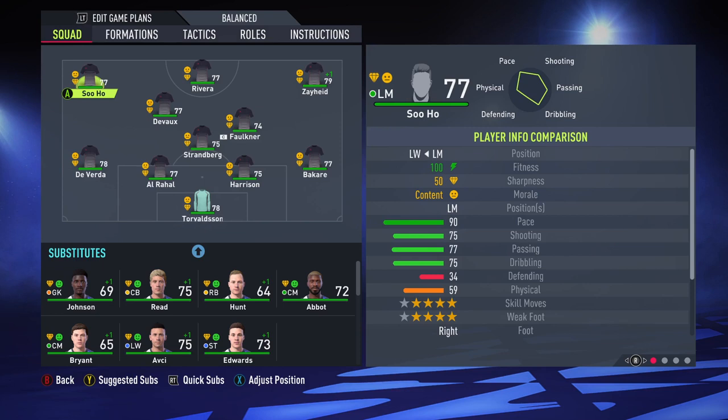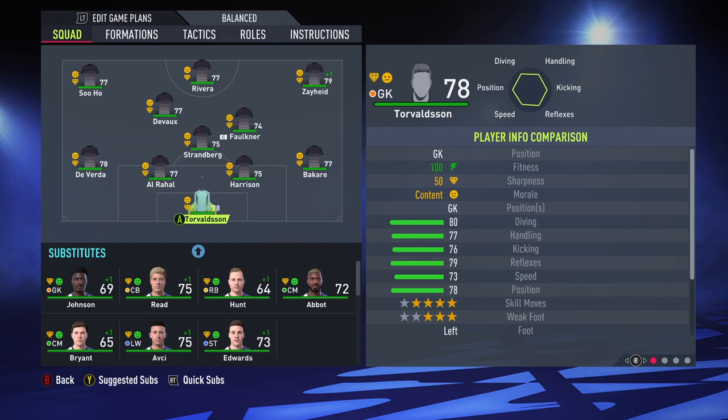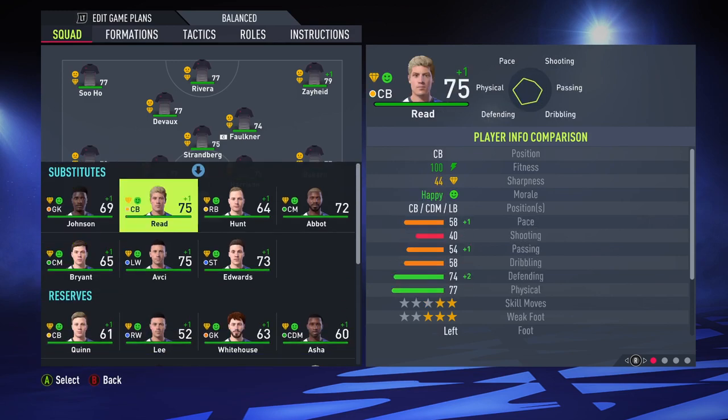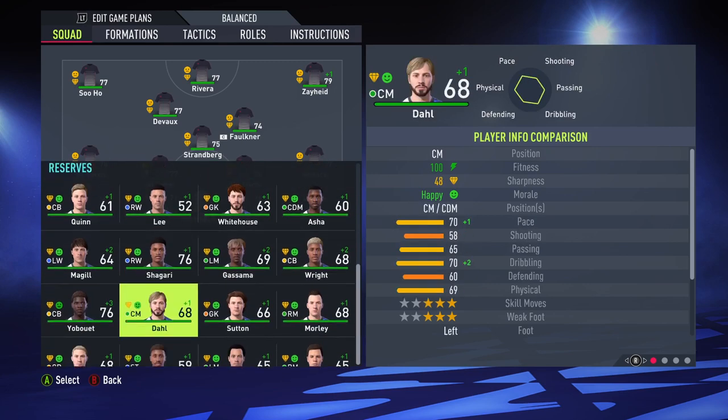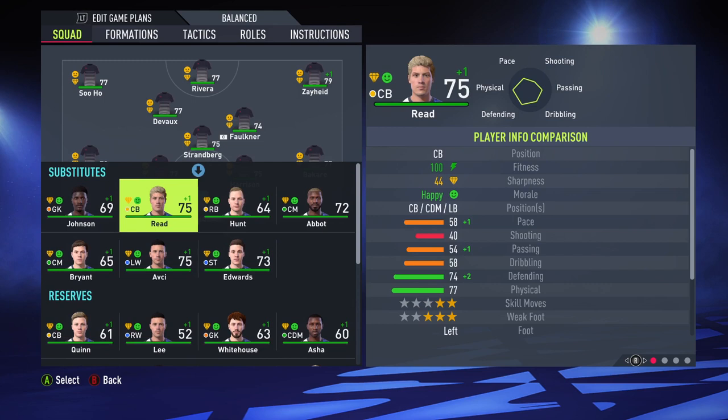So here we have the created players in the Creator Club — I created the starting 11 and put them into this squad. As you can see they don't have any faces because they're from the external Create a Player, outside of career mode, so they don't have faces. But they have faces when I'm playing. There is Suho, Rivera, Zaid, Devoe, Faulkner, Strandberg, Diverda, Aorahal, Harrison, and Bakari. The keeper — I think it's pronounced Tovald Sin.